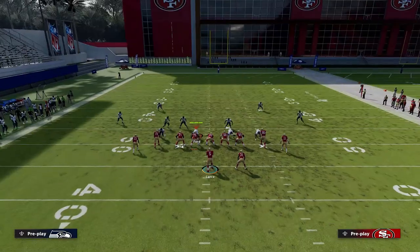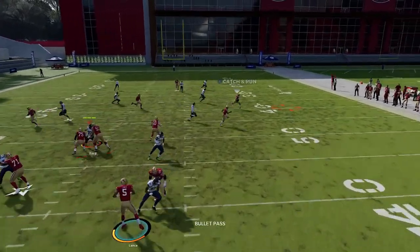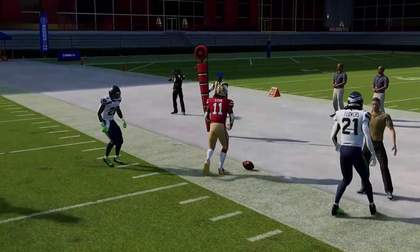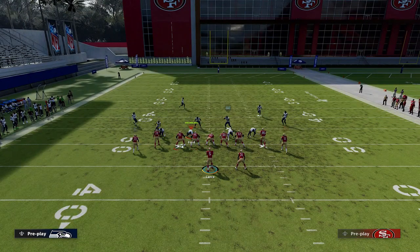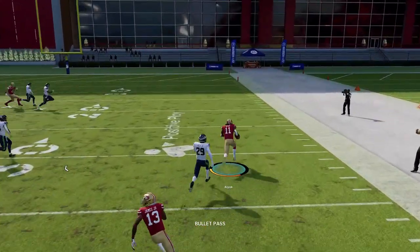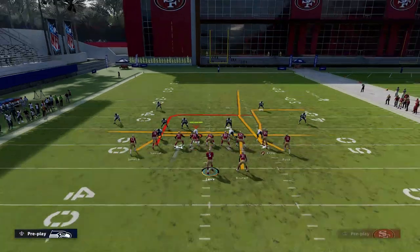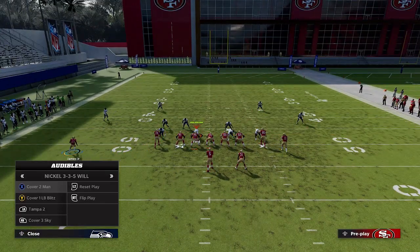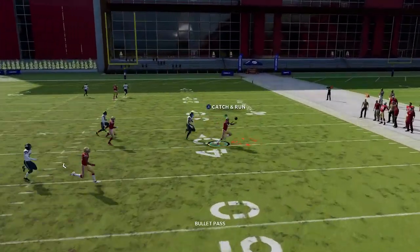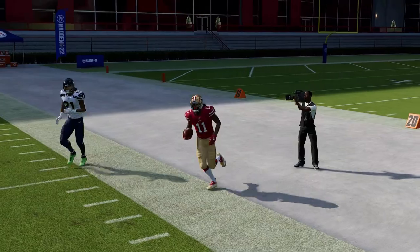Next up we have the flanker drive — it's a good play against any man coverage. Your two routes on the left side should both get open, and the B route is also a very glitchy man coverage beater. Against cover two, the B route gets wide open — I don't even know where the cornerback was, that's how far out of the play he was. You can probably benefit from motioning because these routes cross up pretty quickly. The B route is really the best route to use when it comes to man coverage here.